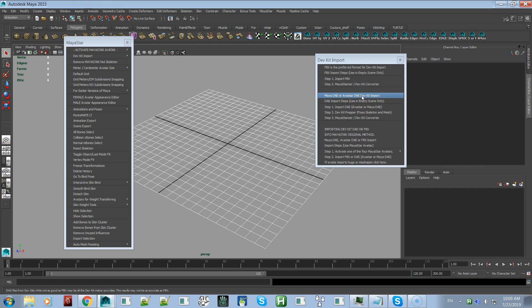If the dev kit has only been provided as a Blender file, you have to have Avastar and export an Avastar DAE, otherwise it won't work. There are three steps: Step 1 imports and preps the scene; Step 2 is the Dev Kit Prepper — many times especially with an Avastar DAE the avatar comes in all messed up looking like a ball of mesh. The Dev Kit Prepper fixes the skeleton and meshes, and also looks for problems such as multiple bind poses or a missing bind pose.